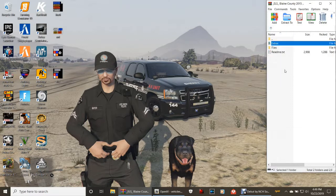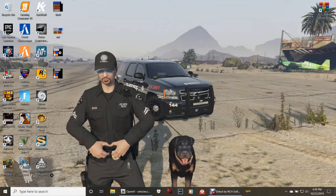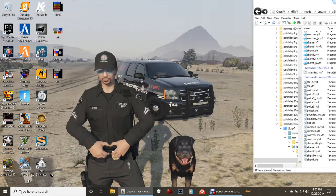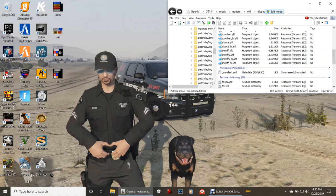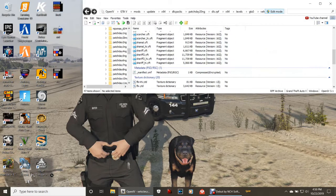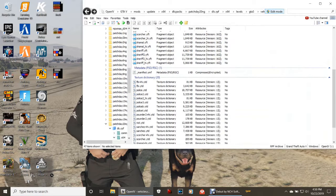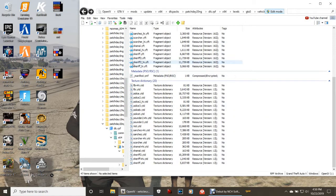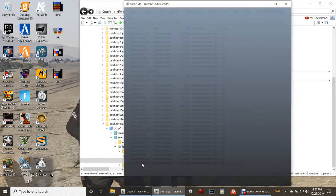Now go back and pull up your OpenIV. If you have it on one side, bring it over and stretch it out just a bit so you can still see those desktop folders — that's very important. Now you have these sheriff files up here. What you want is the sheriff.ytd right here — that's the one we want.